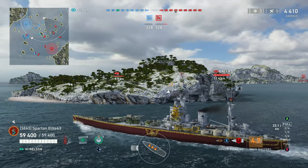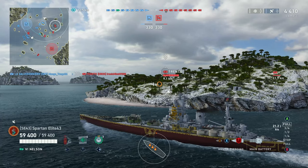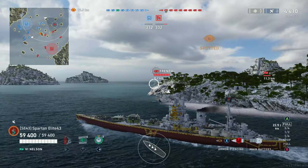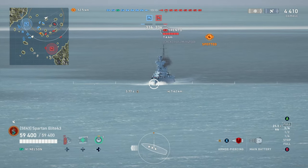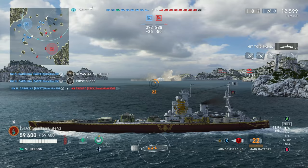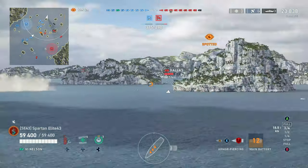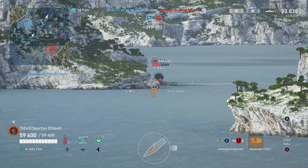There's another cruiser heading right for us — it's a Trento. Not the scariest thing to come charging at you 9 kilometers away. So we're going to get ready to punch him in the face. He bows in — let's see how that works out. Bonk, and he's dead. Between the North Carolina hitting him and us, he lost all his hit points real quick. Apparently the smoke didn't help him — it's almost like he used the smoke and then didn't realize we were already shooting at him.